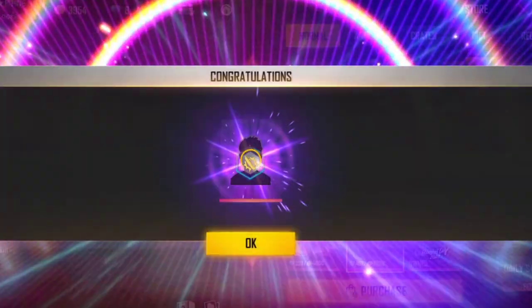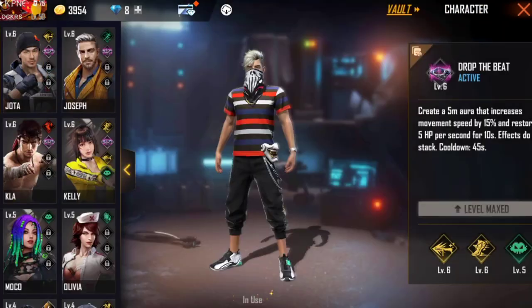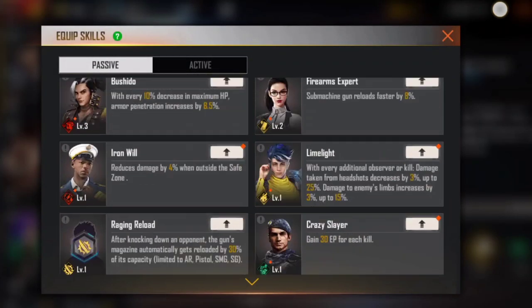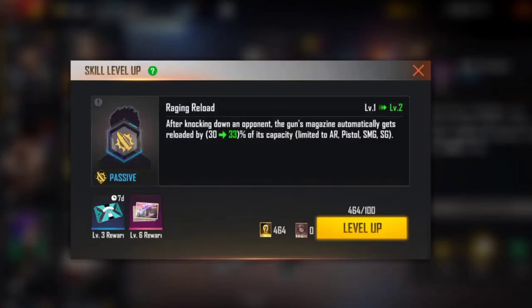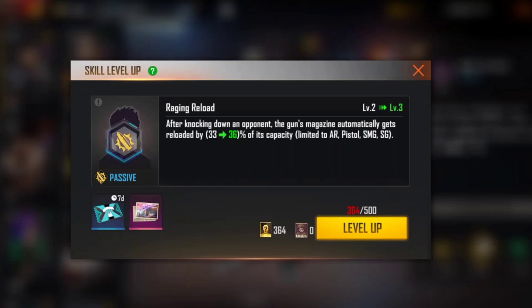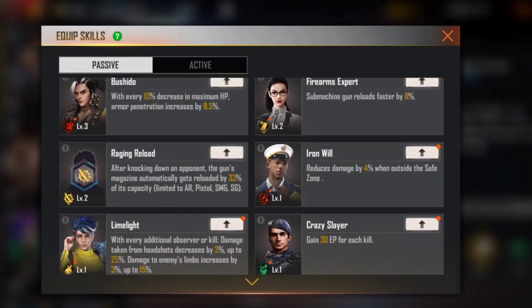They check all their characters — we already shared their own character, we are just in our store. We are in a powerful story. If you have a Jota character, you can use a J microchip. If you have a level 6, you can use a level 6 J character.